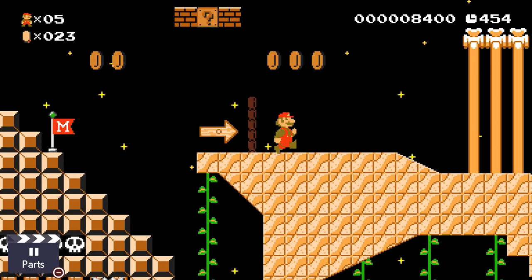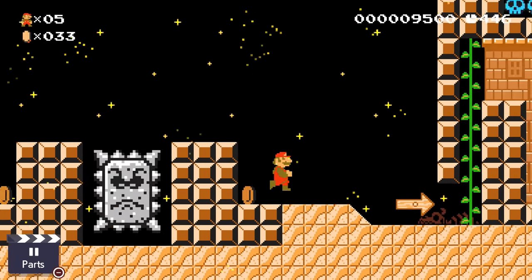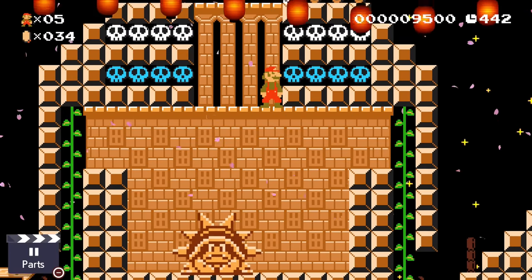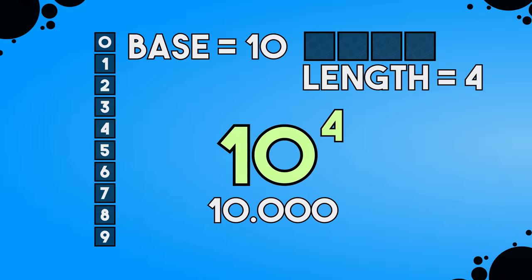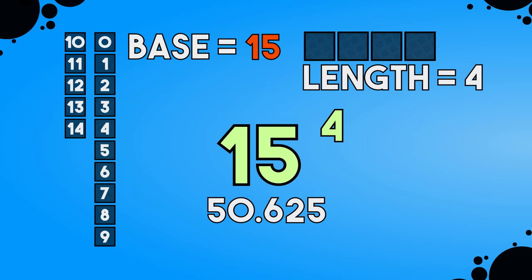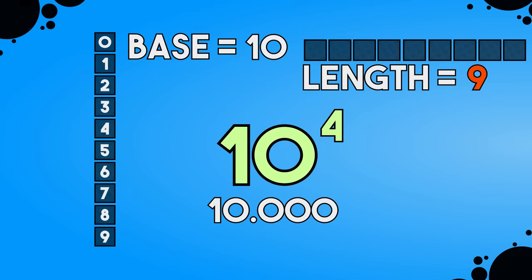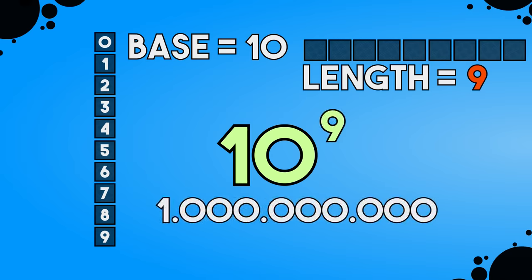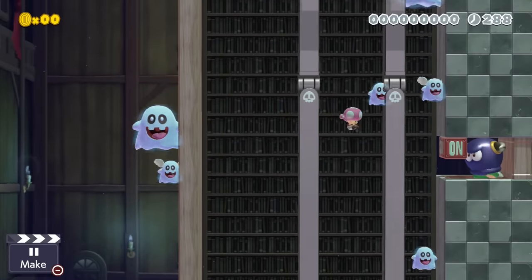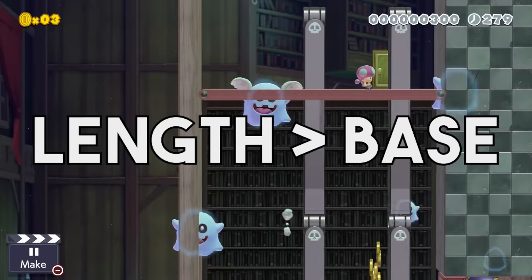One of the two factors that makes a lock strong is much more important than the other: the length of a lock makes it way more secure than its base value. If we add five to the base of our bicycle lock, we get fifteen to the power of four — about fifty thousand different inputs. But a lock requiring us to input nine times a correct number between zero and nine has one billion different inputs. So if we truly want to theorycraft the most secure combination lock possible in Mario Maker, we have to prioritize the length of the lock at all costs, while its base is less important.